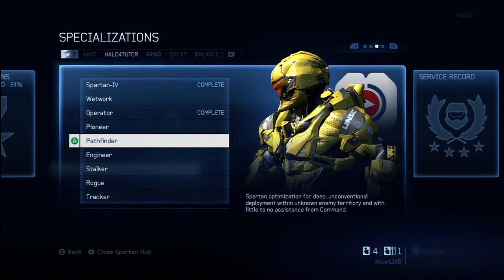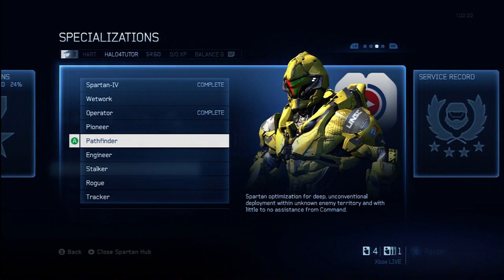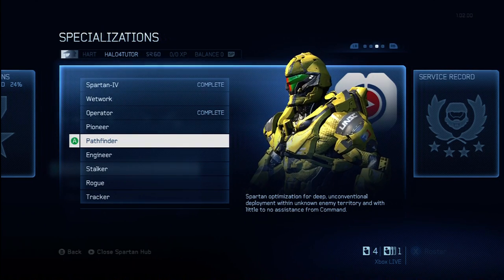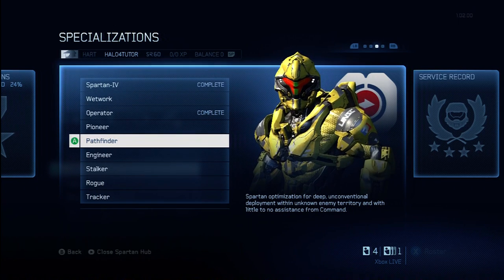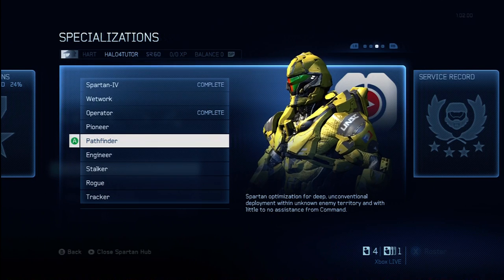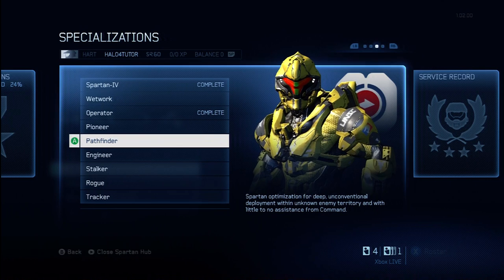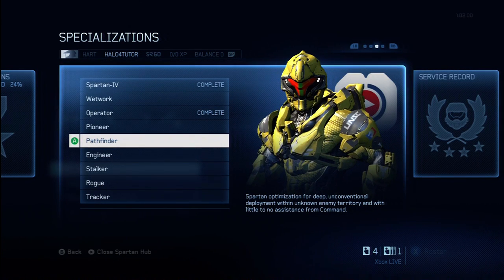Additionally, you'll get an assault rifle skin. I really do actually like the weapon skins because they're the only thing that you actually see while you're playing the game. You can change your armor all you want, but you don't really see yourself while playing. But you do see your weapons, so having weapon skins is actually a really cool feature. The assault rifle is a relatively common weapon which you might use from time to time, so if you like that assault rifle, this may be a good specialization for you.